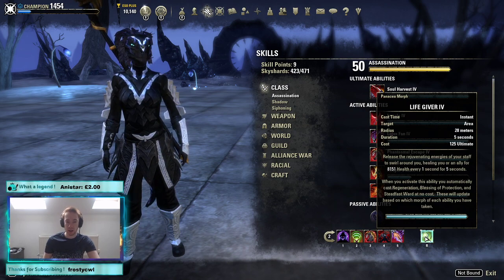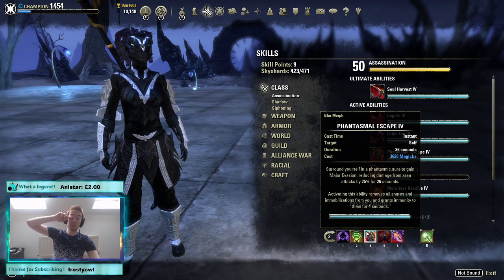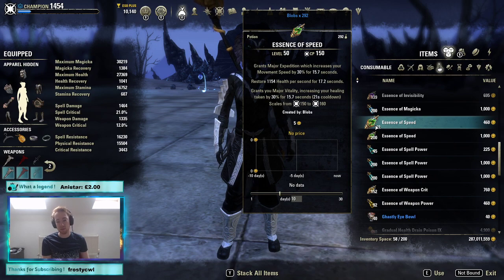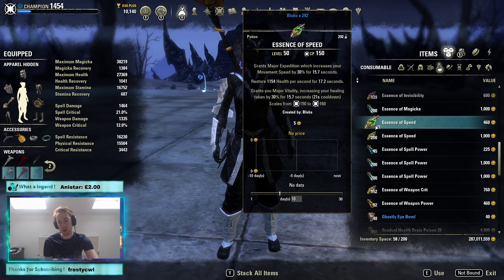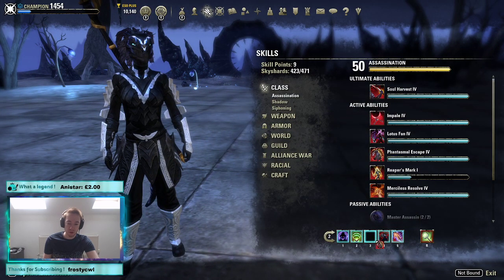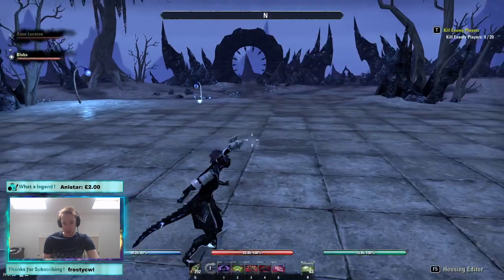Number five is siphoning attacks — yet another heal and more sustain, all stacking behind vitality. On the back bar we also have a restore skill — use the one that automatically casts. Number three is currently phantasmal escape for snare removal. There's no point using Race Against Time unless you can't afford the expensive pot. A cheaper version using just lingering health and vitality is available — if cost is an issue, use that and replace it with Race Against Time. Otherwise, major evasion is a very good buff.